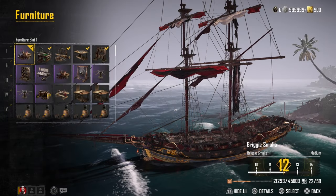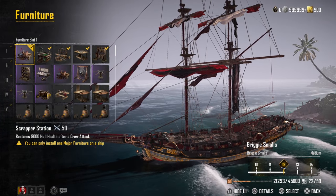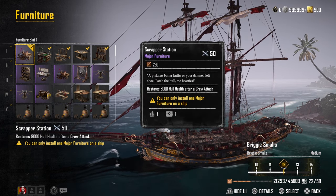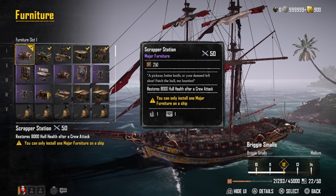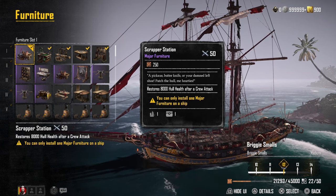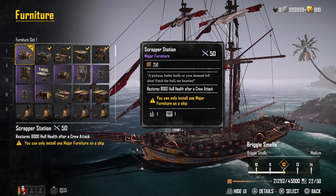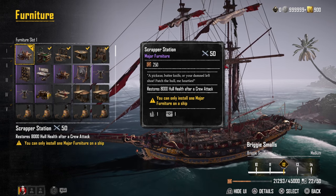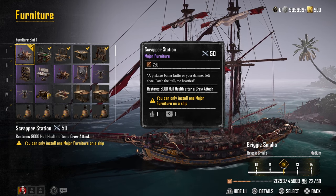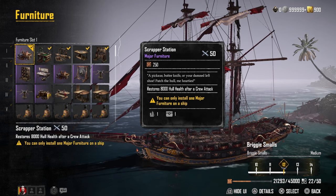The major furniture piece is still the Scrapper Station, because of the way it synergizes with the Zamzimas — it gets us into our crew attack significantly faster. With that 20% hull health you're getting back from this furniture piece, it allows you to stay in pretty much any single battle because you're getting increased sustainability, an additional way to get healing which is massive in long encounters or when dealing with multiple enemies. You're getting healing back from crew attacks as well as crew boarding — 20% of your hull health. It's an excellent choice for a more sustainable, survivable build.